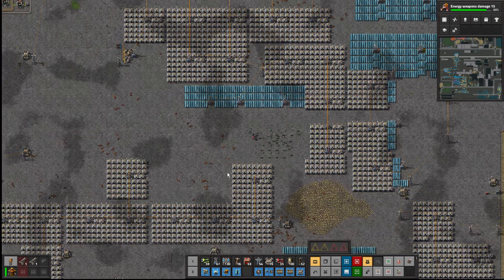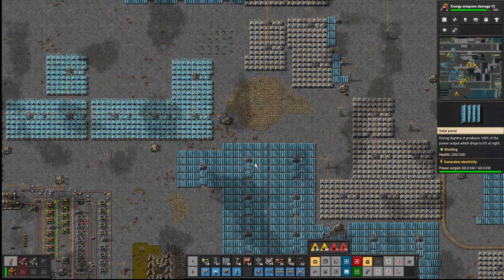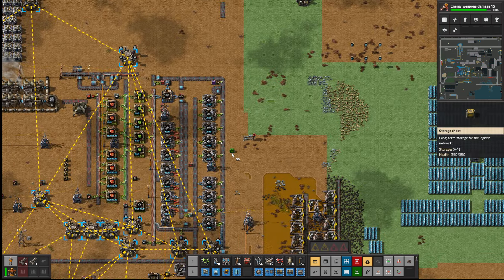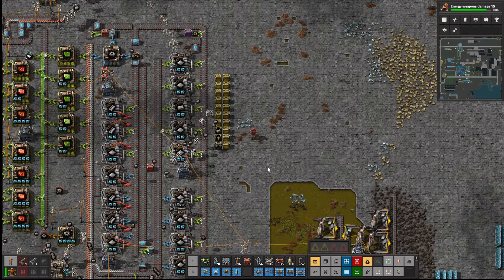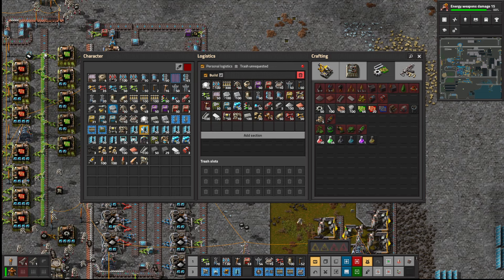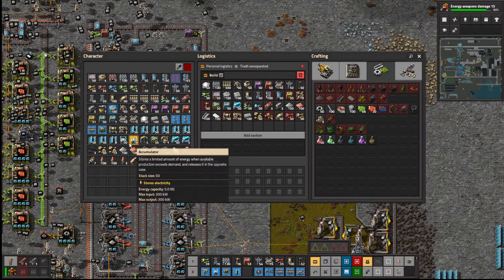There we go — that should isolate that area. We'll put some storage chests down for them too. Nice bit of storage. We had to build our own mine last time, didn't we? Where is that actually?